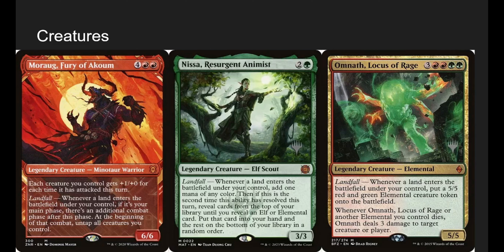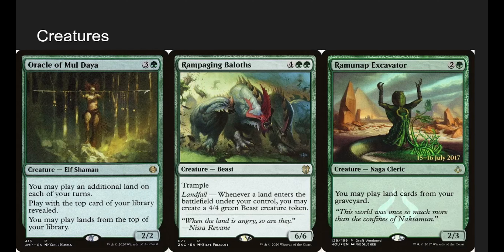Nissa, Resurgent Animist has a landfall ability like Lotus Cobra, and if it's the second time a land enters that turn, you also reveal the top cards of your deck until you hit an Elf or Elemental and put that card in your hand. We have a couple Elves but mostly Elementals like Ashaya, Ancient Green Warden, and Omnath. Omnath, Locus of Rage: whenever a land enters, we make a 5/5, and whenever an Elemental dies, we deal 3 damage to any target. Oracle of Moldiah lets us play an additional land and rip lands from the top of our deck. Rampaging Ballast is a classic landfall card — a 6/6 for 6 with Trample, and whenever a land enters you make a 4/4.